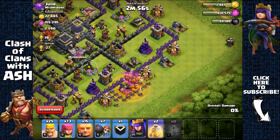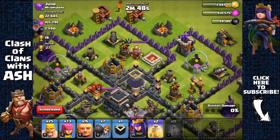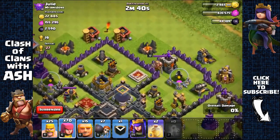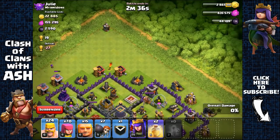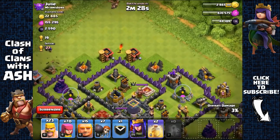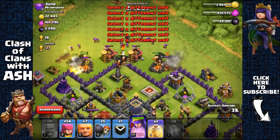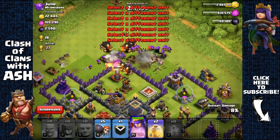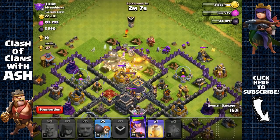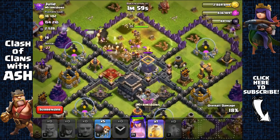I don't want to waste too many barbarians and archers killing the clan castle troops, because if I do I won't have enough to get that Dark Elixir. The barrack is out of range — remove it with a few archers. Now I'll spread out my giants to distract the defenses, open up the first layer, send out my Archer Queen with all the troops shielding her, send in more giants, and place a heal spell. That should do it — I should get my Dark Elixir pretty much instantly, and possibly the town hall with the Archer Queen's range.